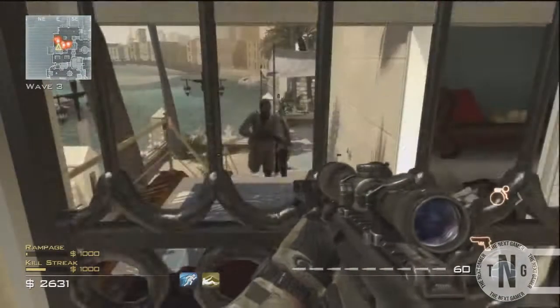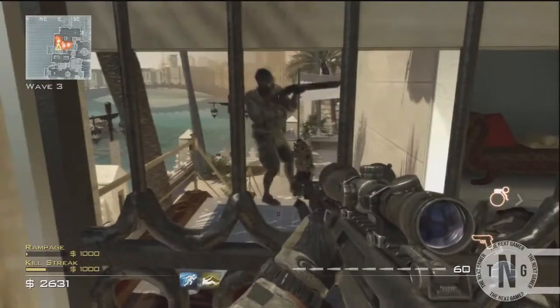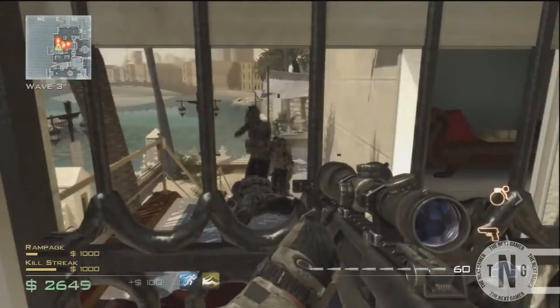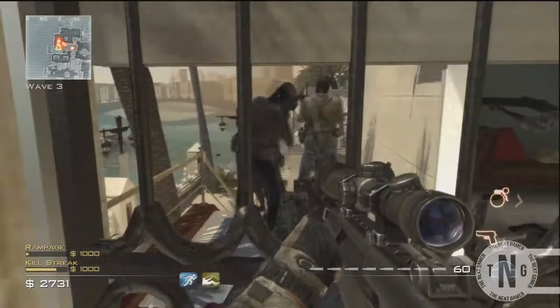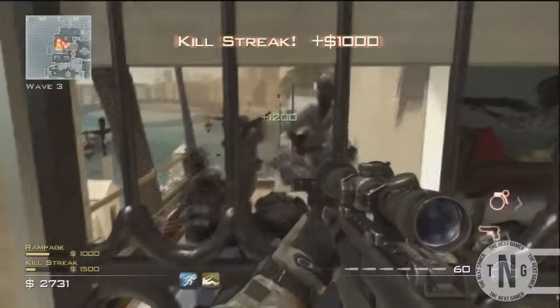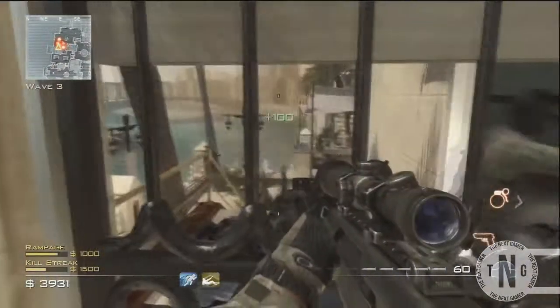This is on the new DLC map Oasis, which came out for Xbox on the 15th. I'm not quite sure when it's coming out for PS3. But if you get attacked by a helicopter in this glitch, all you have to do is go behind you.